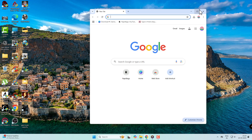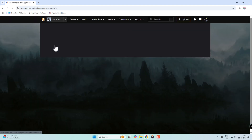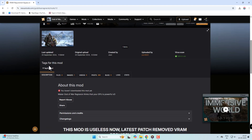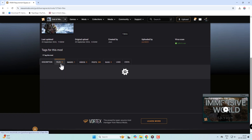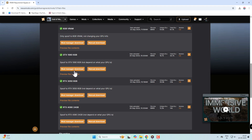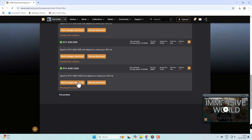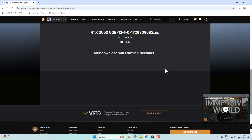Open Google Chrome, head over to nexusmods.com, and search 'VRAM requirement bypass for God of War Ragnarok.' You'll find it under the miscellaneous section — links in the description. This mod, made by June, has versions for different GPUs, like GTX 1060 or RTX 3050 spoofing. Pick the one closest to your card. You'll need a free Nexus account to download, so sign up if you haven't. Hit manual download and grab the zip.